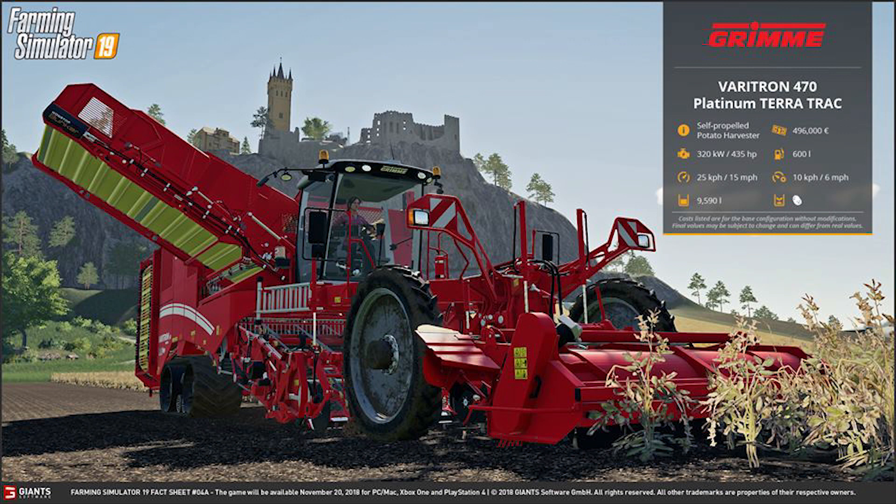Last up for this week we have the Grimme Varitron 470 Platinum Terra Trac. It is a self-propelled potato harvester costing $496,000. It has a 320 kilowatt or 435 horsepower engine, holds 600 liters of fuel, with a road speed of 25 kilometers per hour or 15 miles per hour, and a working speed of 10 kilometers per hour or 6 miles per hour. It holds 9,590 liters of potatoes and only holds potatoes.